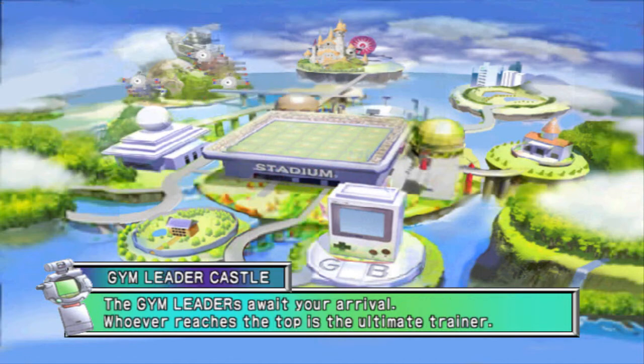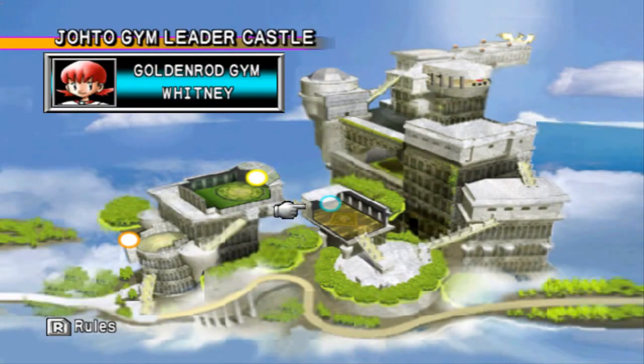We're in Pokemon Stadium 2 in the Gym Leader Castle. If you guys remember, the first two gyms were Falkner and Bugsy — beat them, owned them. Now let's go ahead and take on our third contestant, Goldenrod City's gym leader Whitney. If you don't remember, she's a little difficult with her Miltank and all that, because they're all normal type Pokemon and Miltank likes to use that rollout attack.